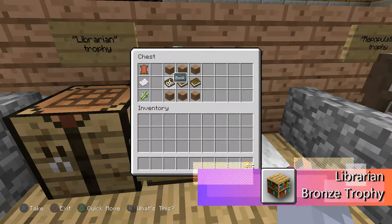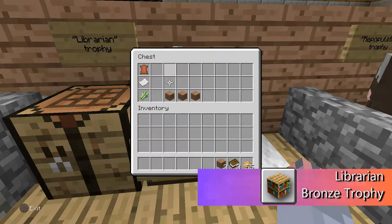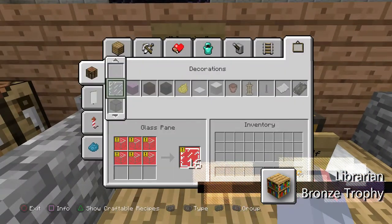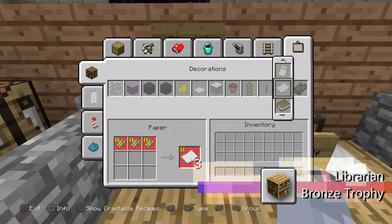So you got the books and the wood. You go to Decorations and it's on the far right — go down and there you go, bookshelf.